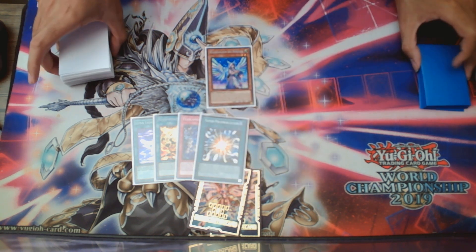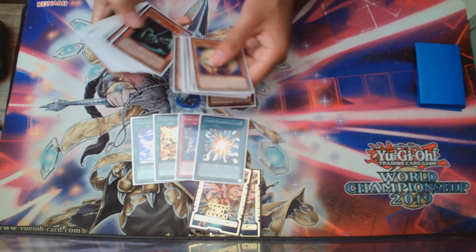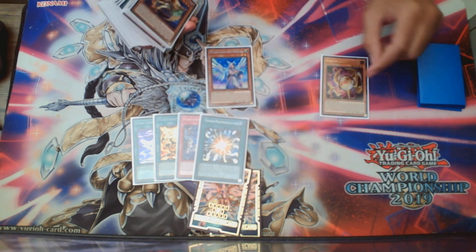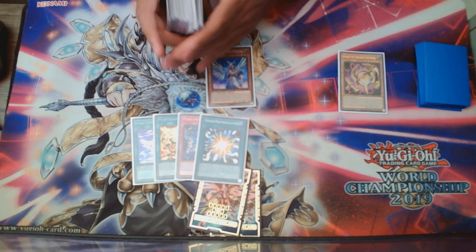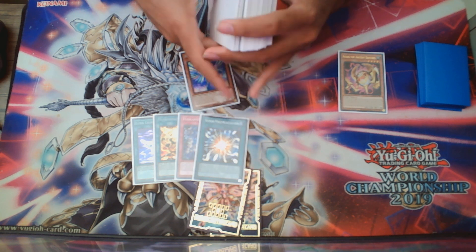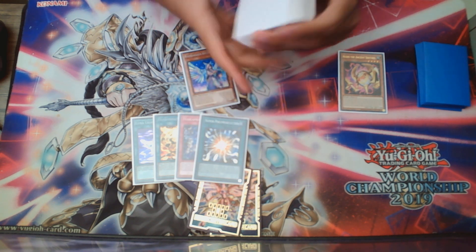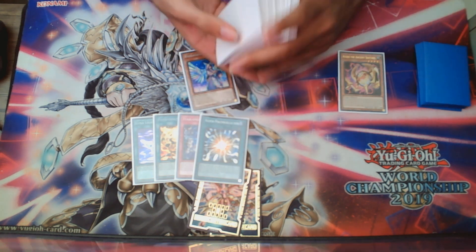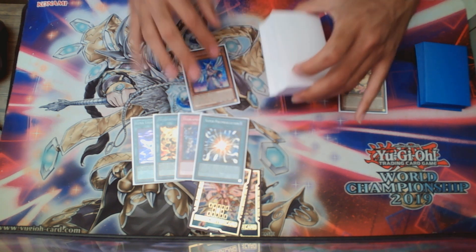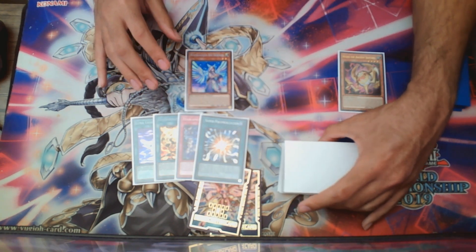Normal summon Diviner, and with Diviner we're looking for a Guido or Tilnac. Let's use Guido — this is the first one we found, so Guido is milled. We're shuffling the deck because there's a lot of variance going on here. For all we know we might not mill anything useful, but let's find out.